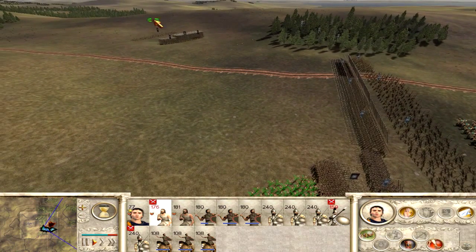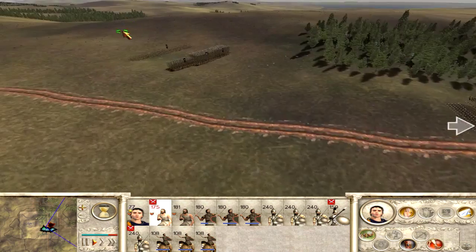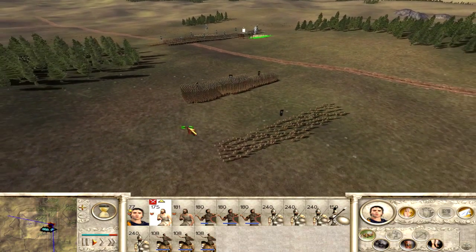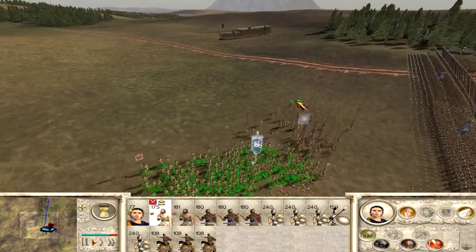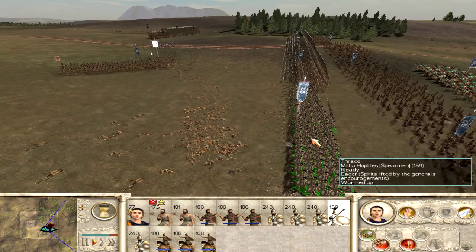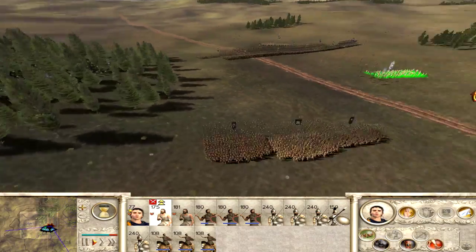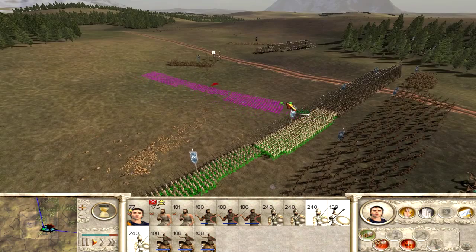I kind of expect this army will actually pull back pretty soon. It's one of the things I really like about the Rome game — the armies don't actually stay around when clearly disadvantaged, they will actually retreat. I haven't seen this in the newer games; generally they just keep fighting until they're out, which isn't really realistic. There are no tactical retreats by the AI. As you can see here, I've already wiped out that Phalanx unit, and I probably hardly lost any men. We'll just let my Falxmen run them down.